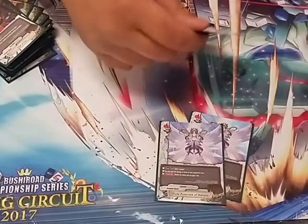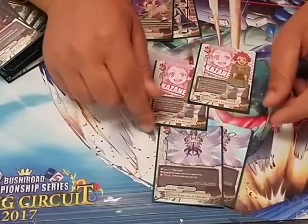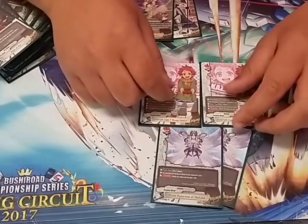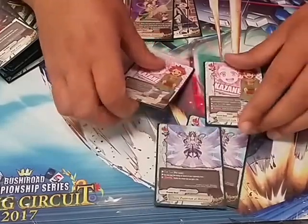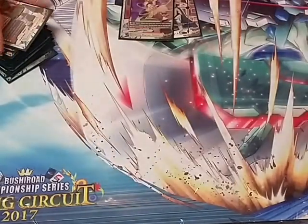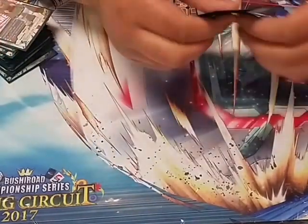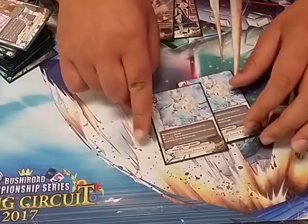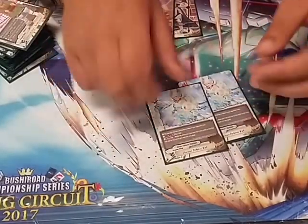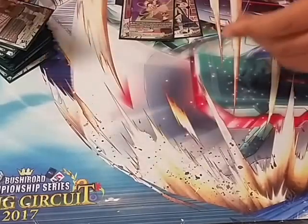4 Shields Auto — pay a gauge, nullify the attack, gain a life. This card saves you from things you can't block and protects your monster. We also play 2 Glacier's Defense Wall — pay a life, nullify an attack of 5 or less, and gain a gauge. This helps with gauging and protects you from damage early on.